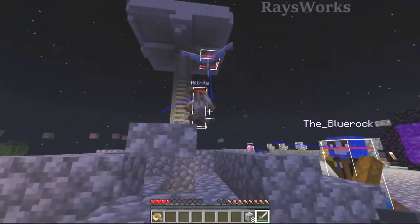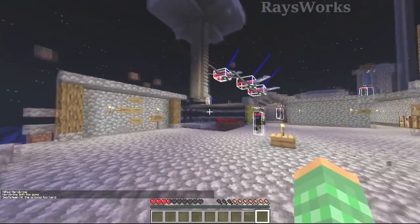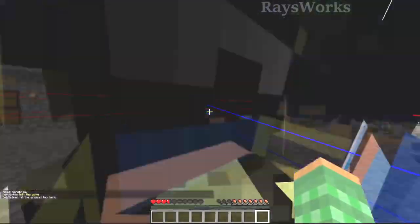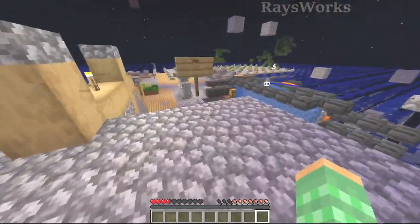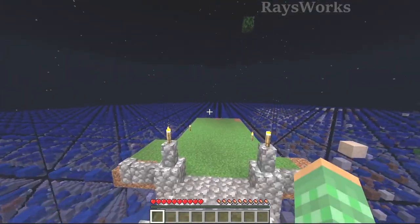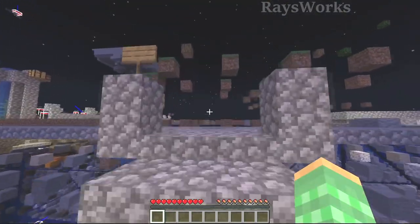We got phantoms back again. Every night, phantoms continue to plague the server. We desperately need a lot of wool, which either means we need a lot of spiders or at least one sheep. Someone actually got the grass to all spread out — we'll check back on this area to see if we get any sheep to spawn in.